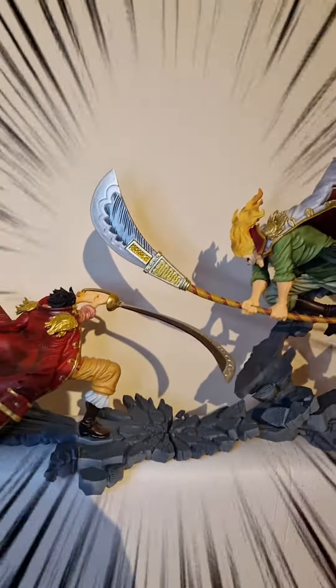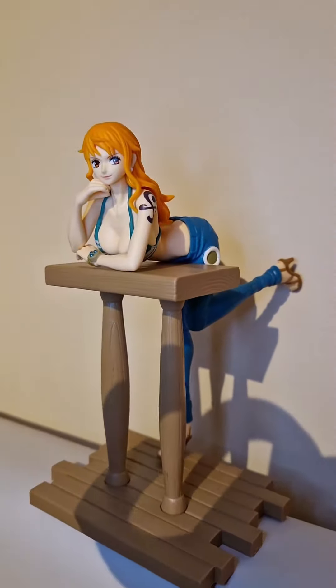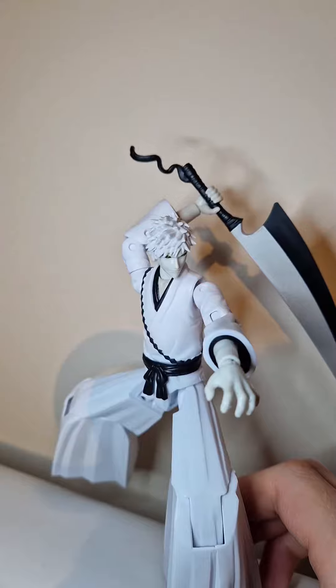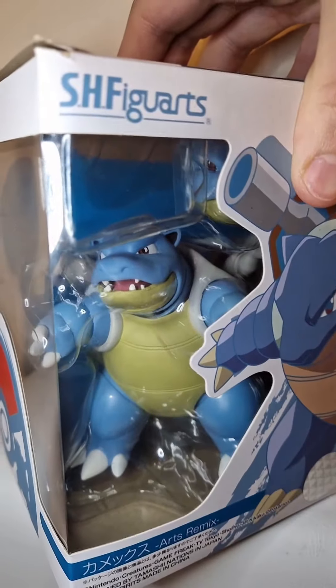Starting off the One Piece figures — literally my favorite scene in all of One Piece. The goats clashing, let's go! Come on bro, when are you gonna return? And a very nice Nami. White Ichigo from Bleach — Bleach really needs more figures, they're slacking.